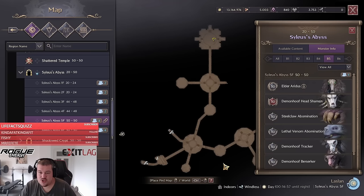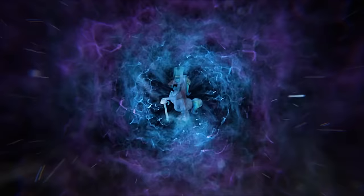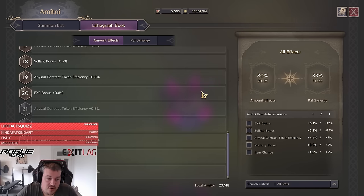Welcome. Today I'm going to show you how to get the highest value out of your abyssal contract tokens, how to increase your farm speed, and what is the best farm spot. The first thing we need to do to max our value is to get the highest possible abyssal contract token efficiency.